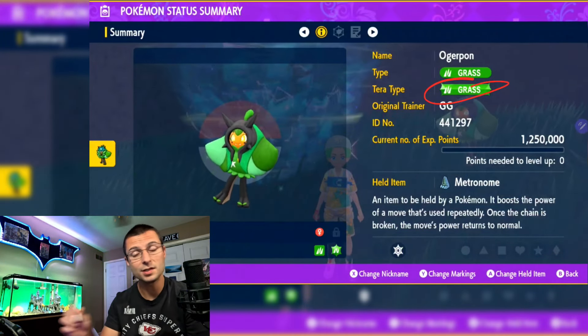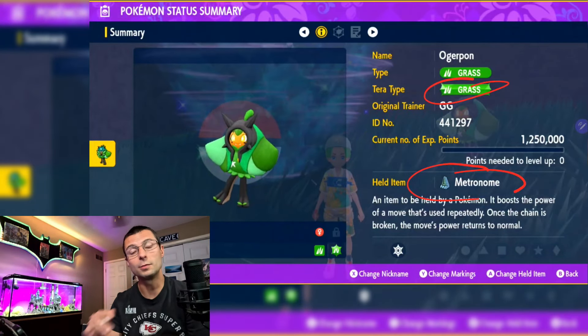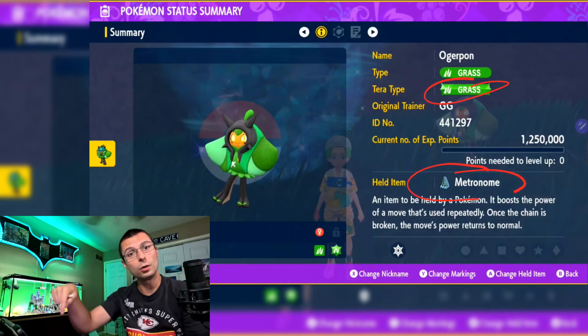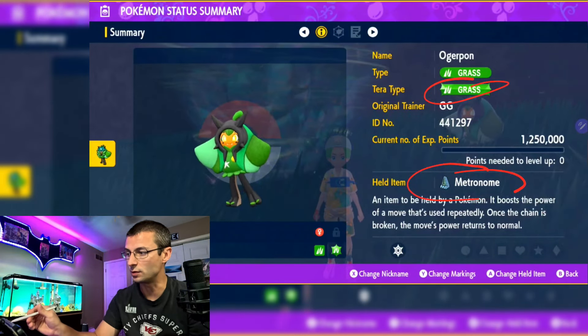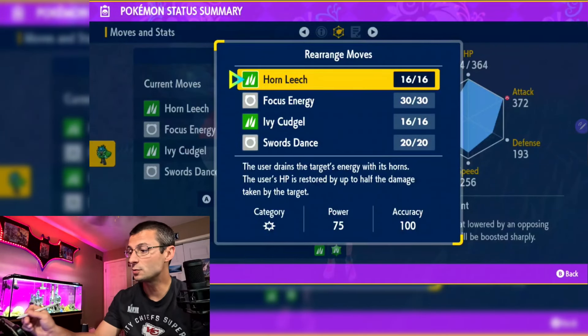We're going to run Grass Tera, no mask. We're going to use a held item called the Metronome. The Metronome increases the power of an attack every time you use that same move over and over — it gets 10% stronger each time. It just keeps adding up, making the attacks stronger. That'll make more sense when we get to the moves.